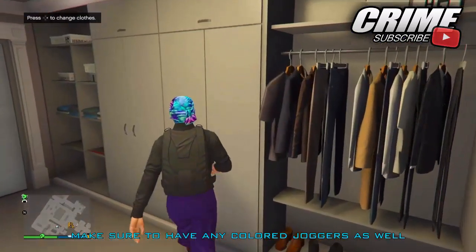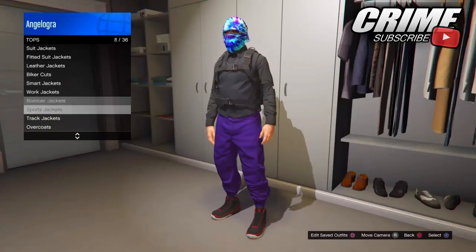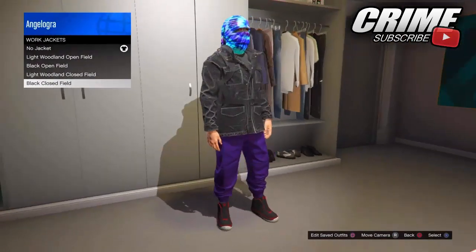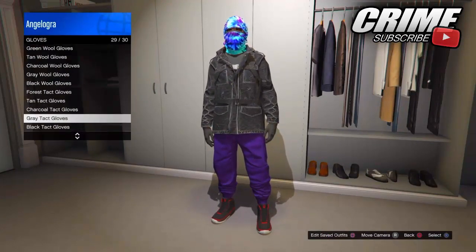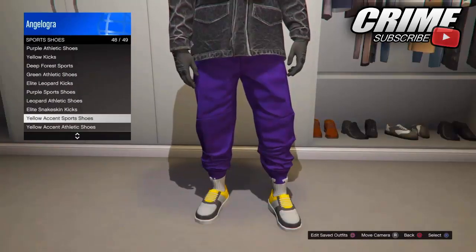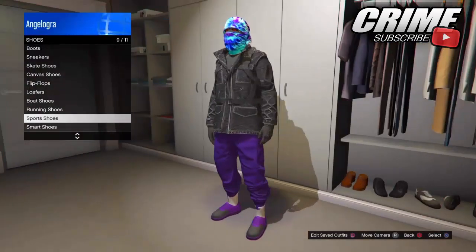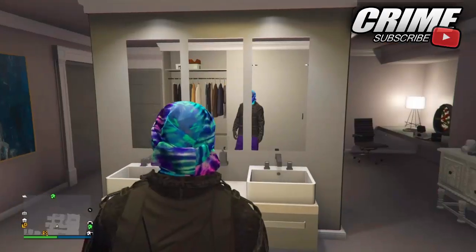Make your way to any clothing shop on the map and go to the tops section. Go to work jackets and put on the black clothes top field parka, as you can see right here. Then make your way to the accessories section, go to gloves and put on the black tactical gloves. Then go to the shoes section, go to sports shoes and put on the purple sports shoes, as you can see right here. Then save as an outfit.